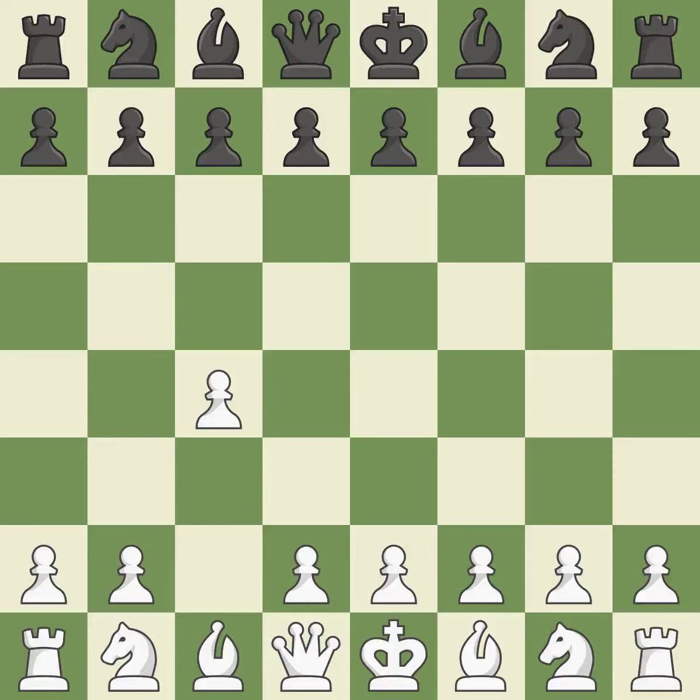In the English opening, White plays C4 to take control of the D5 square without sacrificing a central piece. This is a more patient opening. C5 meets C4 with a symmetrical approach to controlling the center.